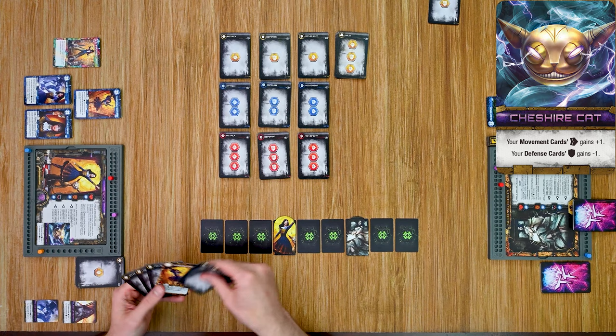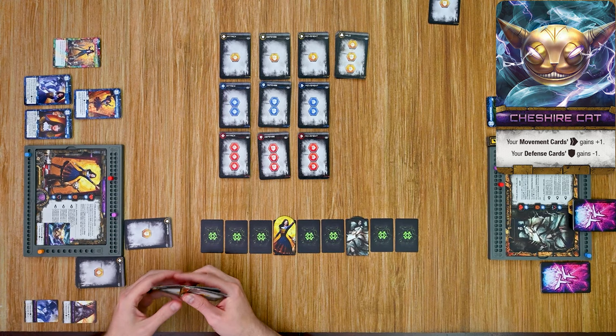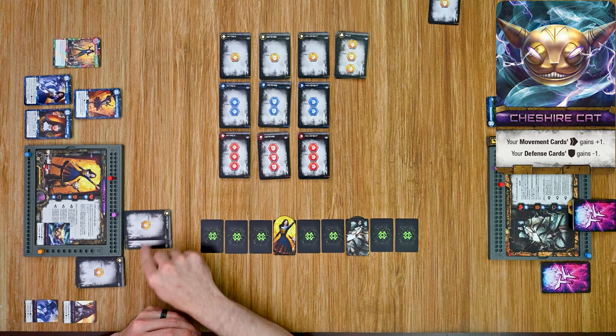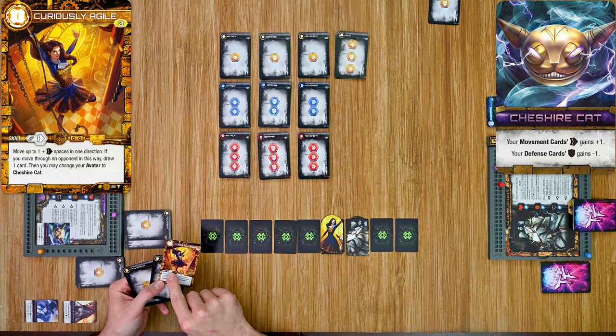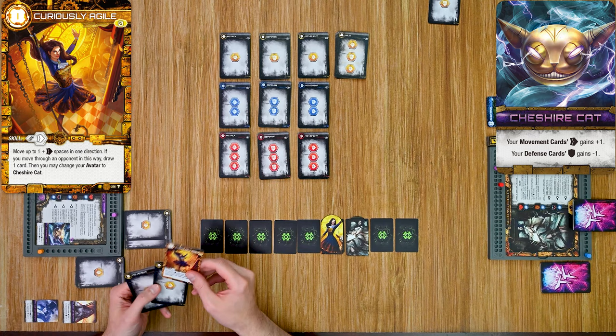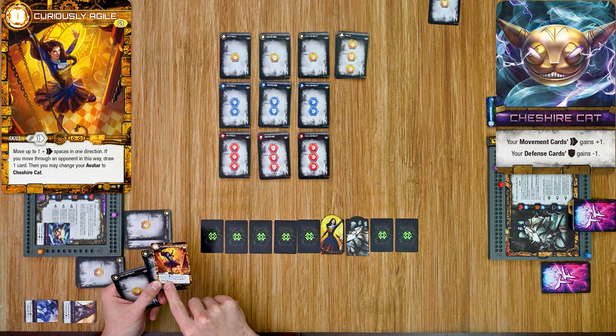In the activation phase, I play the defensive card — I get one power for it, but the Cheshire Cat reduces my defensive cards by one so I get no defense. Then I play a movement card: it normally gives one movement point but the Cheshire Cat bumps that up to two. Now I'll use my skill — Curiously Agile. Anytime you play a skill card you have to play a matching basic card type with it, so I play a level one movement alongside it.